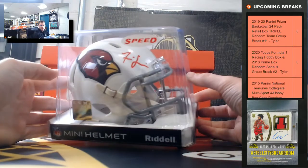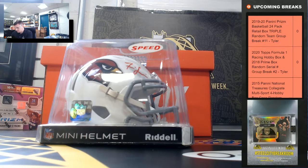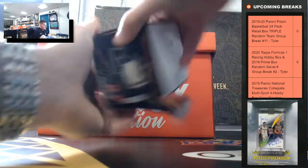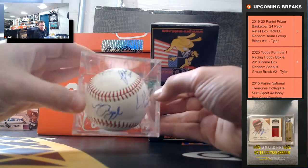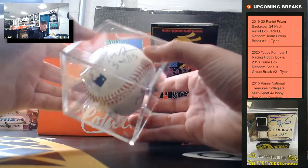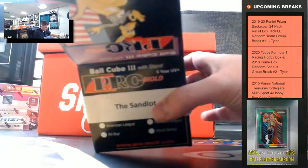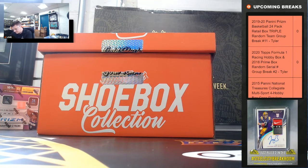We'll start with the Isaiah Simmons autographed mini helmet — it's Beckett authenticated. Next, we got an autographed baseball — that's gonna be the cast of the Sandlot, JSA authenticated. Got Smalls, it's JSA authenticated. That's a cool hit — Sandlot.